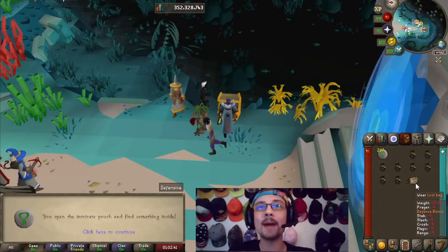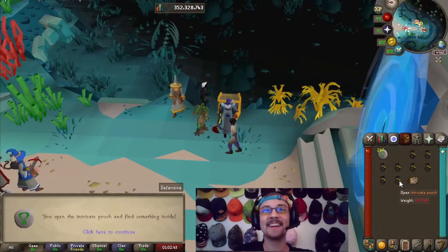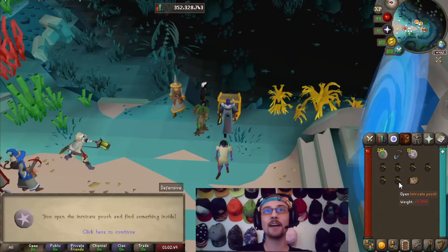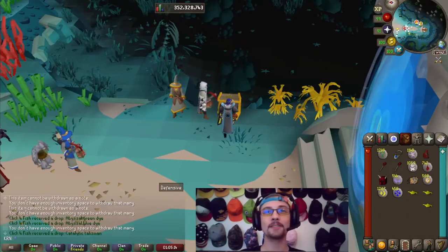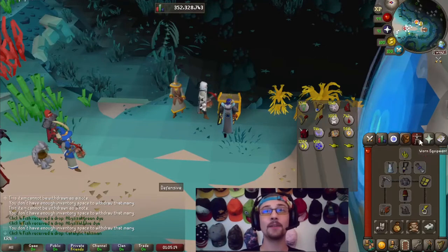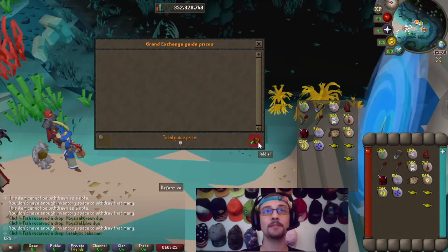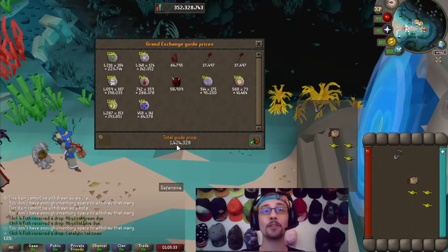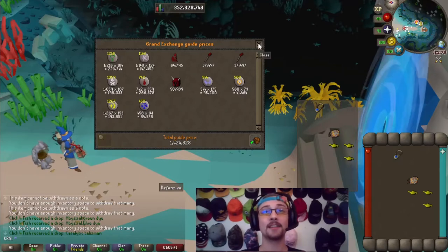Opening the intricate pouches — first one gives a lost bag, then a tarnished locket: two collection log items back to back! After opening all 43 intricate pouches we made just over 1.4 million from those. Combined with the previous loot that's a total of 9.3 million profit — not too bad.